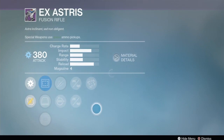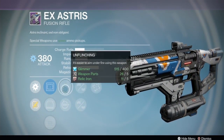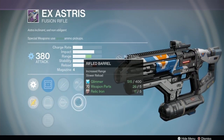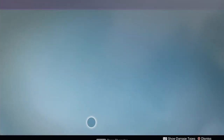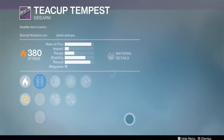The X Asterisk fusion rifle has Brace Frame, Rangefinder, and Unflinching. I'd prefer Replenish for special, but Brace Frame and Rangefinder on the X Asterisk is a good roll. This is one of those quick-firing fusions where I don't mind Accelerated Coils because it helps out a little bit. I always use that Reflex scope, so that one's interesting - a cool roll, I like it.